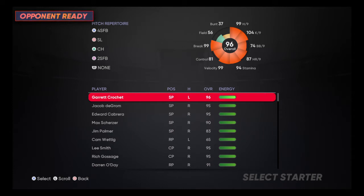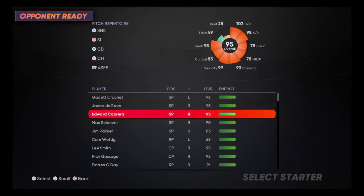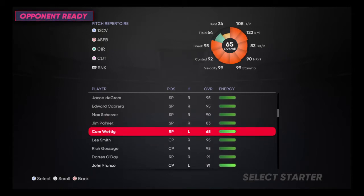Another thing I was talking about — putting your player as a reliever. You have starting pitchers with 94 stamina, 89 stamina, 93, 85, 110 — right? Look at my guy. This is a reliever. 99 stamina. So these are his actual numbers here: 99 stamina, 99 velocity, 92 control, 95 break. We have 90 home runs per 9, 83 walks per 9, 122 Ks per 9, and 105 hits per 9.